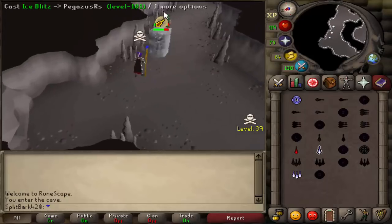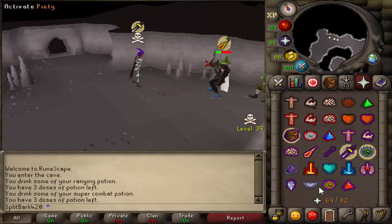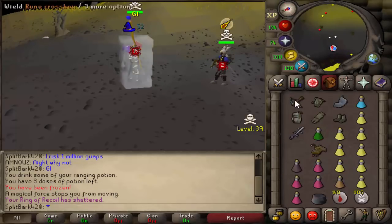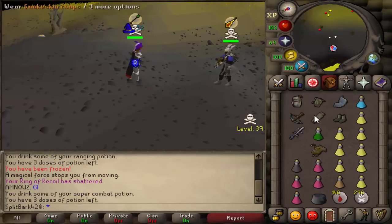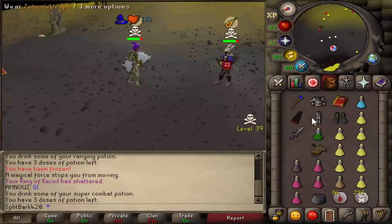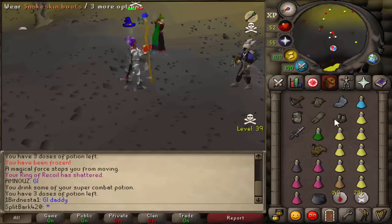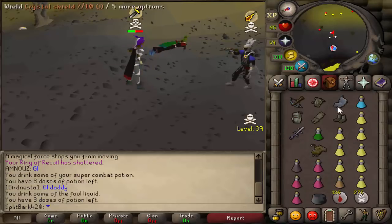I firsted both of them so neither will skull. I guess I gotta try killing the 87 then. I didn't realize I was in multi. Poor guy has a light blister, now he's dead. 238k. Let's catch a freeze on him — my ring of recoil shattered. Splashed. I need to freeze him or this is gonna be awkward because he can just destroy me with his AGS — I have like no defense bonus. Splashed again. He's going to be unfrozen in a second so I gotta be careful.